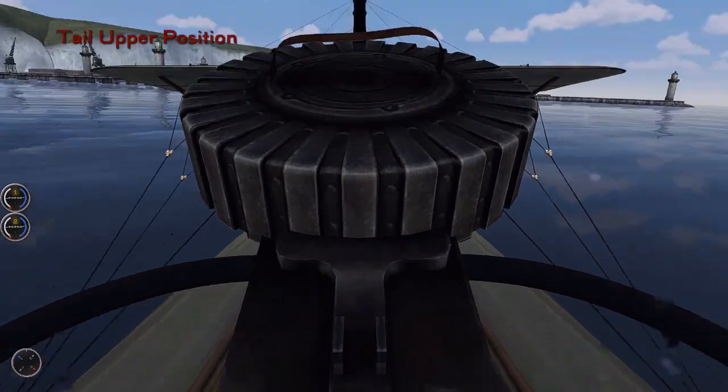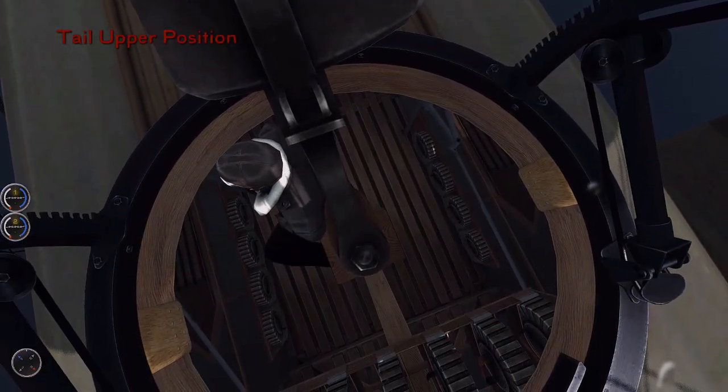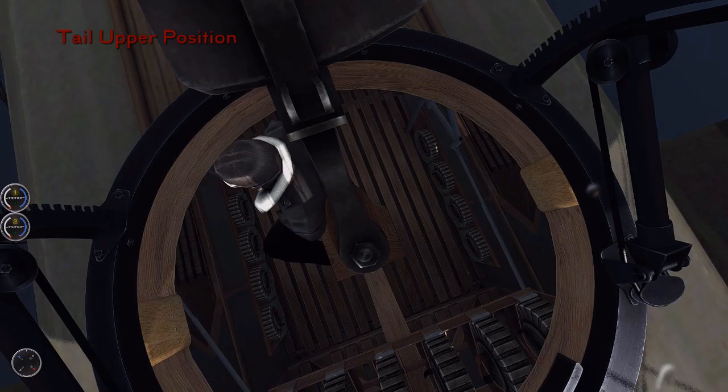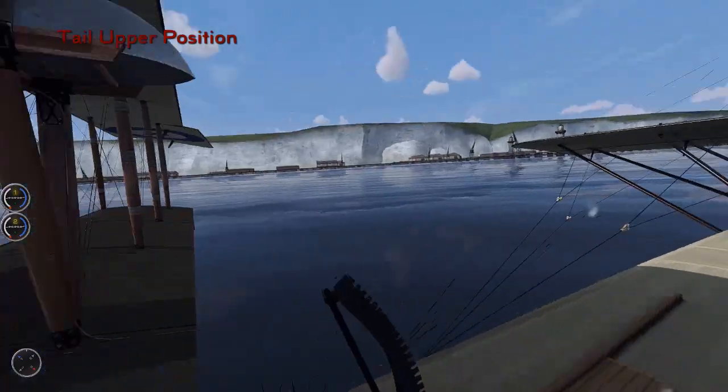We'll change to the tail position and have a quick look around. We can see underneath — this is where the hatch gunner sits. There's plenty of ammo available. We press T to take up the weapon, then just move the mouse to look around.